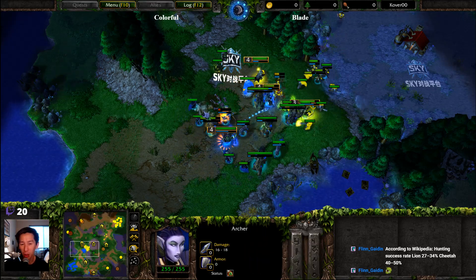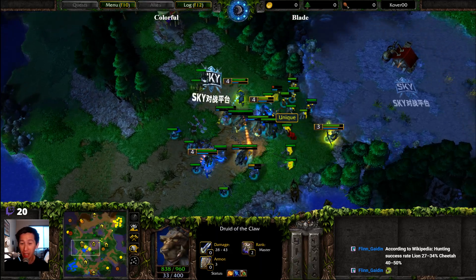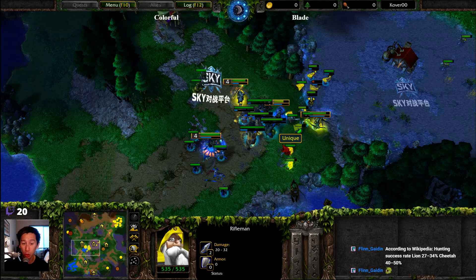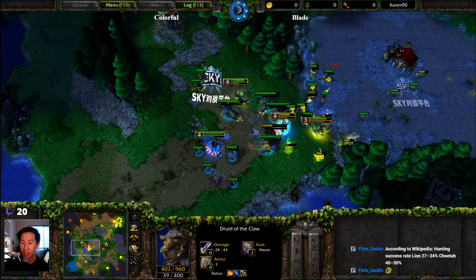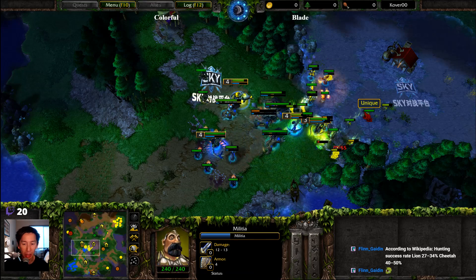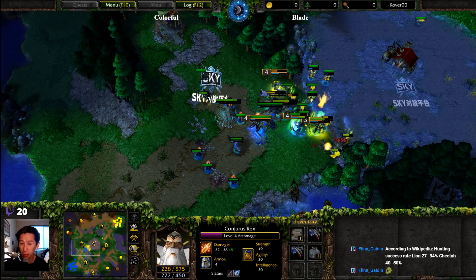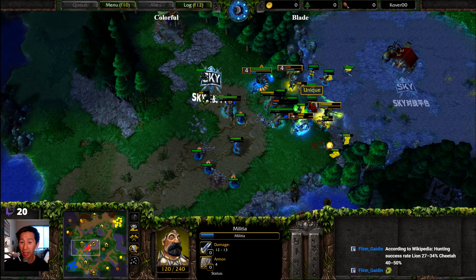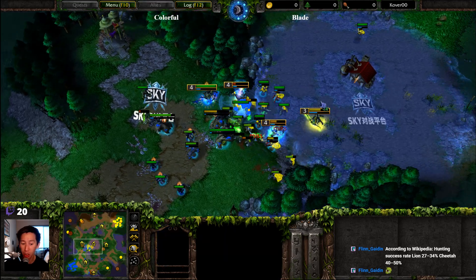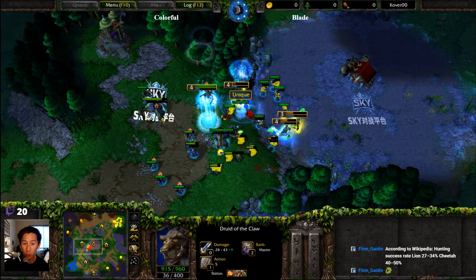Coming back around, the Ogre Warrior is getting taken down. Both Bears in that front-line spot should be able to rake down those Riflemen. However, slow has been applied to all of these Bears, making them move more slowly, right as the Militia are now charging in with the Demon Hunter in that front spot. Fork Lightning coming across from both sides, still applying damage. Perhaps the Druids of the Claw need to start getting Staff of Preservation.